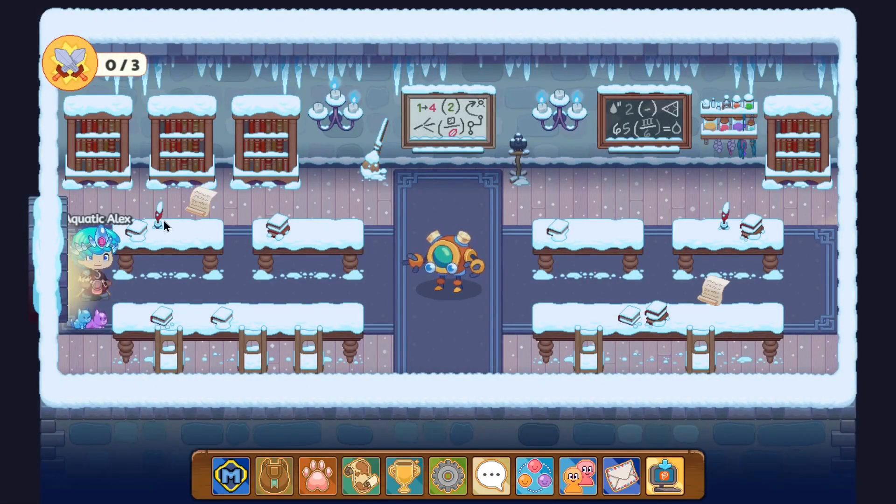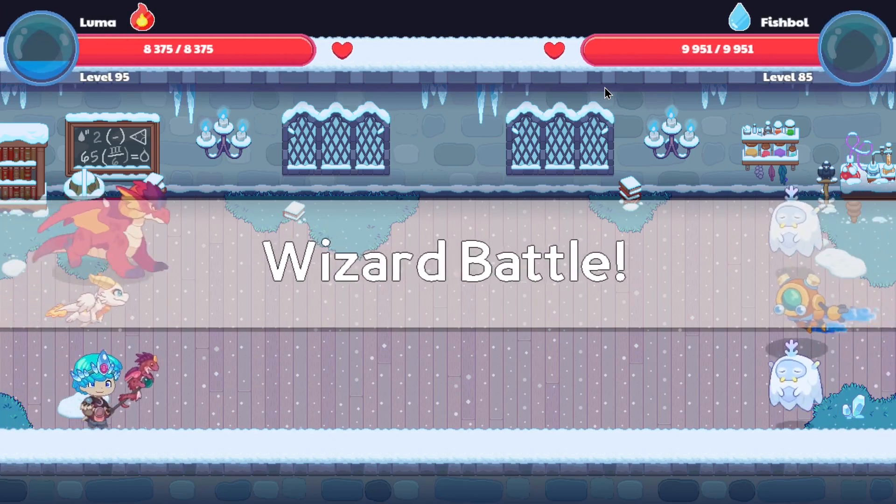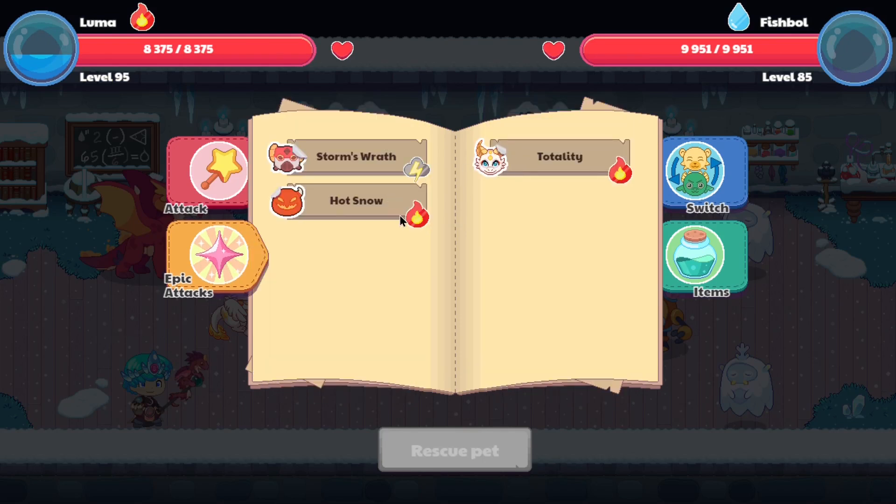Alright, here we go. We found ourselves a monster. This shouldn't be too hard. We've gotten ourselves into a monster battle against our first monster, which happens to be two ice collars along with a fishbowl. Darn it, it's a fishbowl. Why?